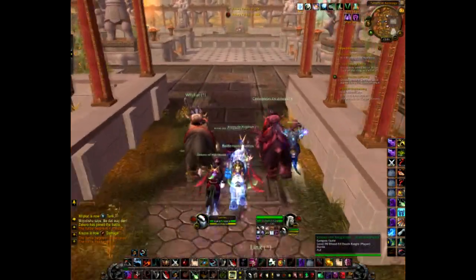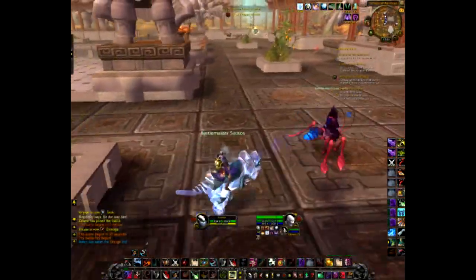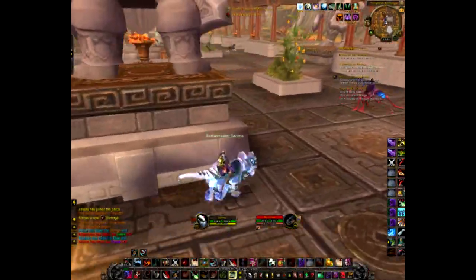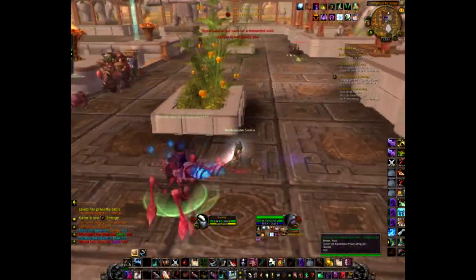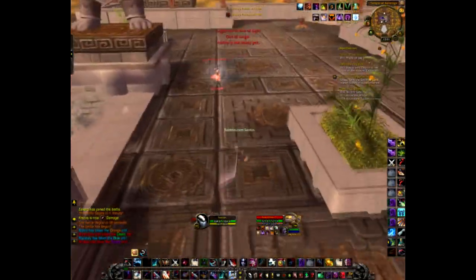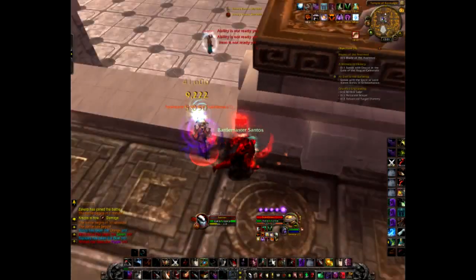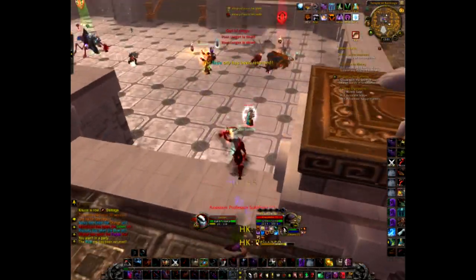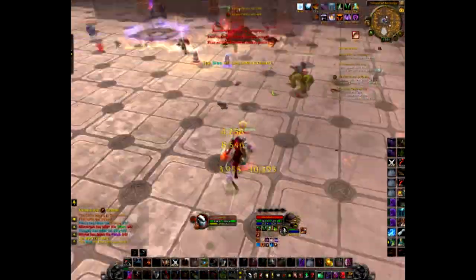Normally you just abuse Warriors and BM Hunters for their burst abilities. This is me Shadow Dancing. Rogues need buffs. I trinketed and it did absolutely nothing.